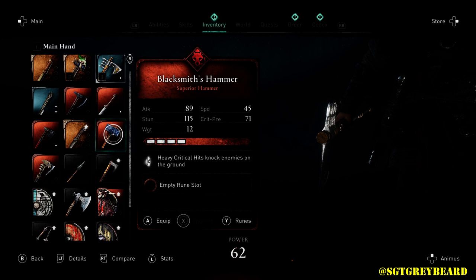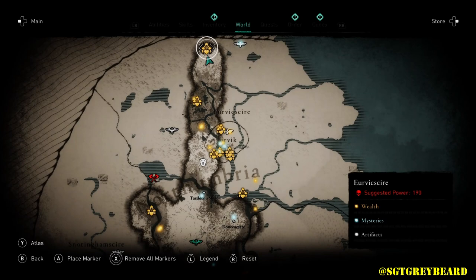This hammer, in my opinion, has one of the best talents we've found in the game so far — and there's a lot of stuff we haven't discovered yet that we'll bring to you. You can see here: heavy critical hits knock enemies on the ground and then you're just pummeling them — it's like fish in a barrel, it's awesome.